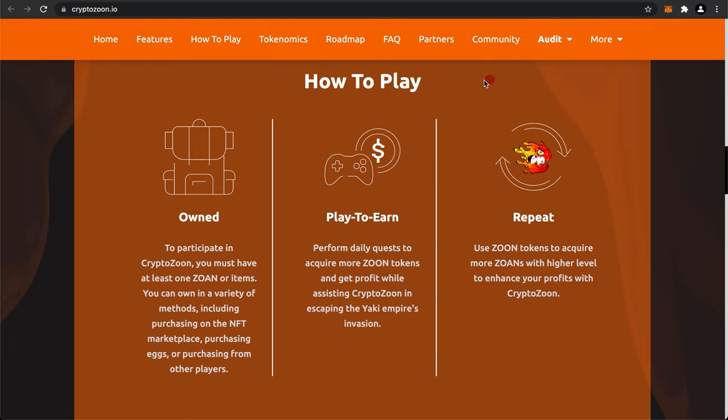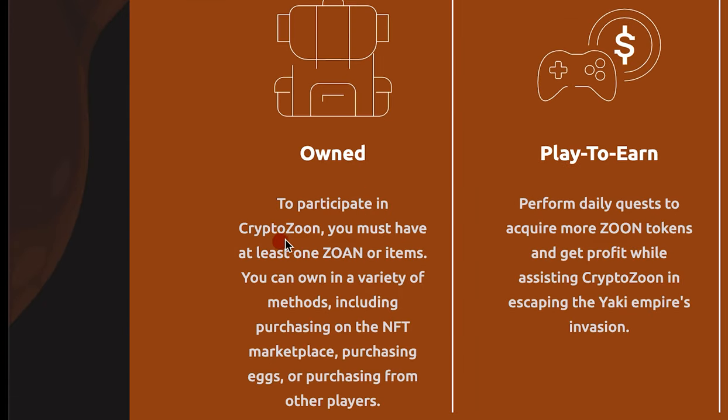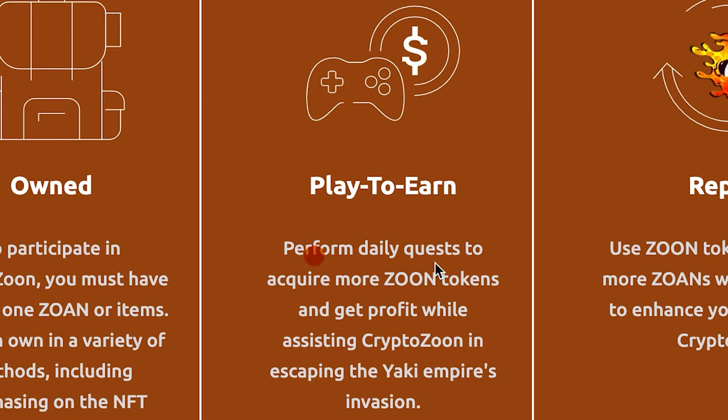Since I don't know how to play, we can actually read the how-to-play section on their website. To participate in CryptoZune, you must have at least one Zoan or items. You can own them in a variety of methods, including purchasing on the NFT marketplace, purchasing eggs, or purchasing from other players. Then play to earn - perform daily quests, acquire more Zune tokens, and repeat.